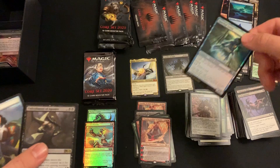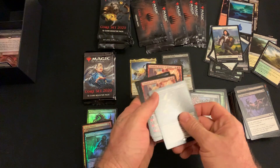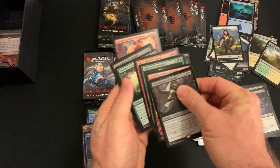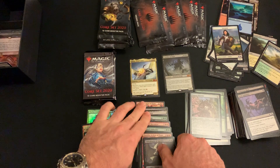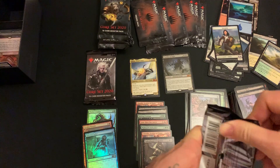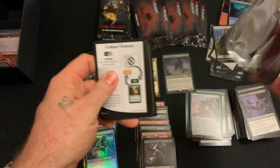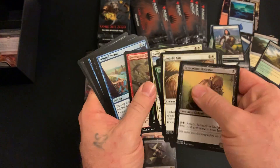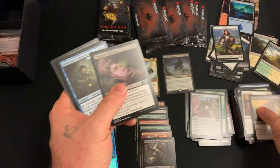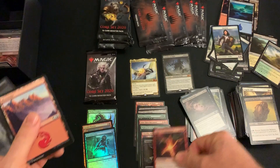Probably the best uncommon in the set — foil Spectral Sailor! What if we just got a Temple of Malady in our next pack? What if we just kept the cycle going? I would be okay with that, because that means this last pack would have a Shifting Ceratops. Thought Distortion, Renowned Weaponsmith, Scampering Scorcher — not as predictable as we thought. Leyline of Combustion — not a bad one.